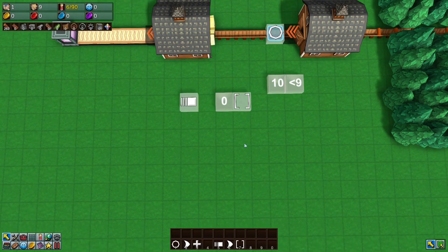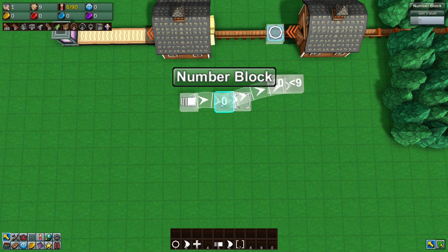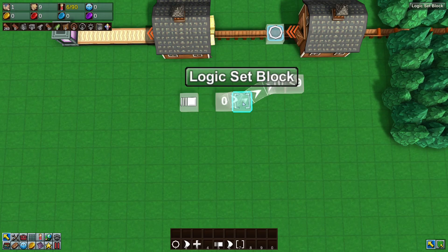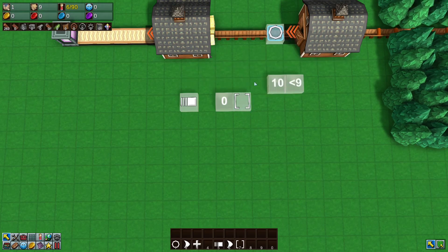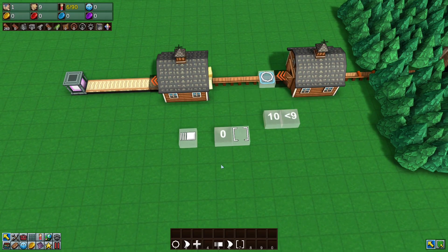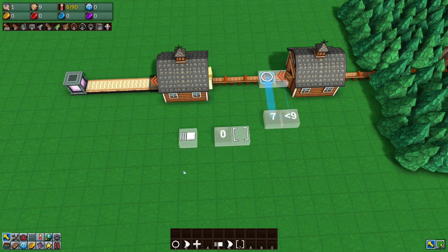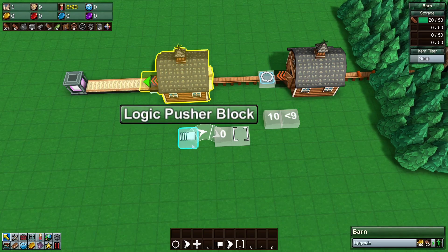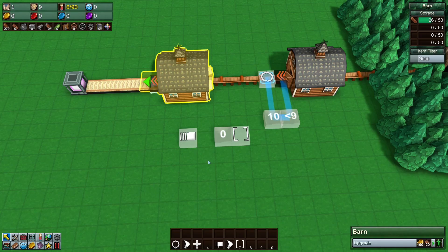To recap: we have a logic pusher block connected to a number block set to zero. The number block is connected to a logic set block and to our original math block. The logic set block is connected to our counter block. When you hold Ctrl and click the pusher block, it fires, sends 10 items, stops, and then clicking it again resets everything and repeats. It works over and over again.